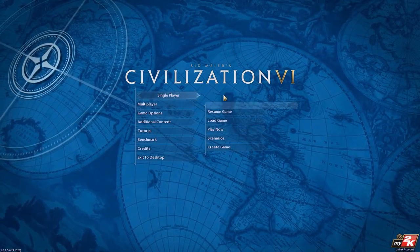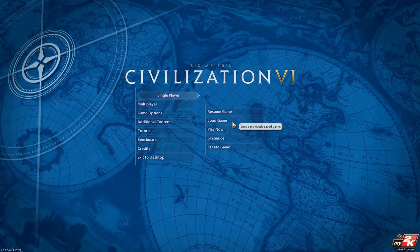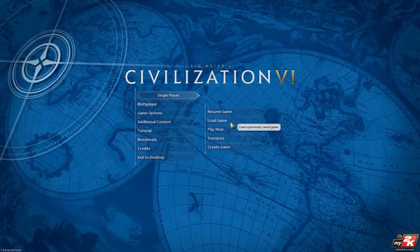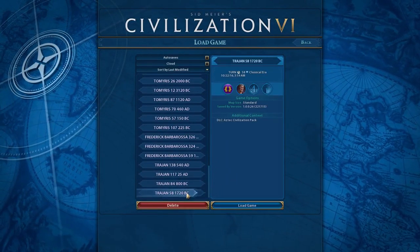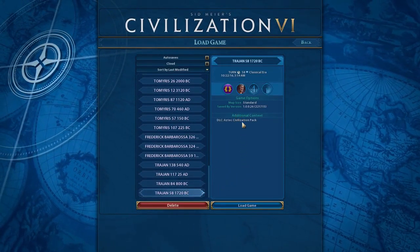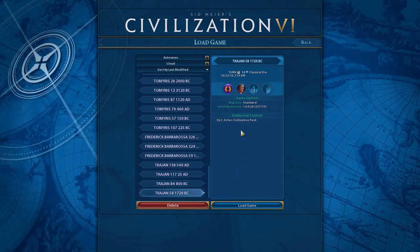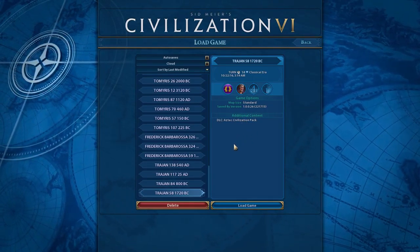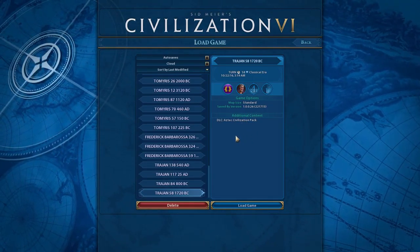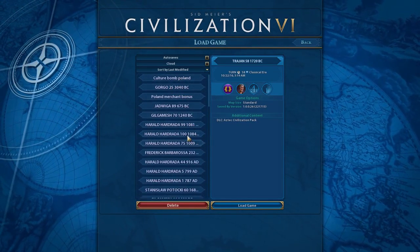Once it's enabled, go ahead and go to Single Player. You can either create a game or load a game if you previously had a game with that civilization enabled when you created it. For example, if we go to load a game and take a look at one of my civilizations, you'll see that if you load this one, the additional content that the Polish DLC provided is no longer there. So you have to make sure it's enabled and then create a game.